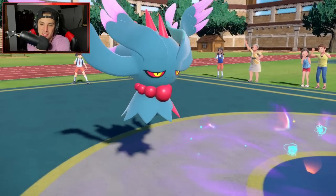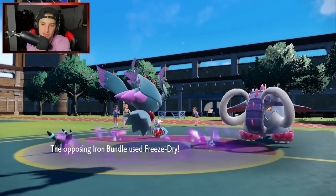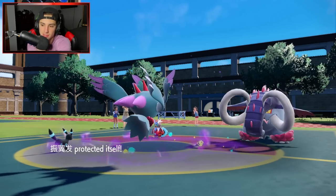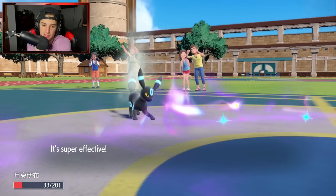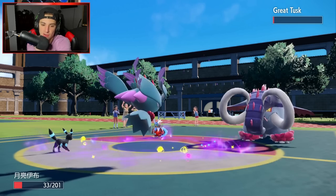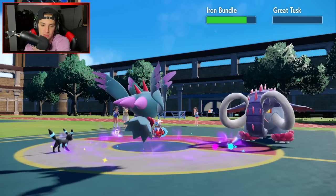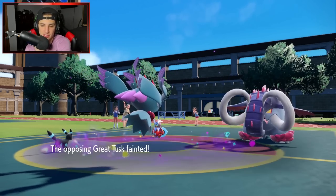Trying to Protect the Flutter. We protect it — a Freeze-Dry comes in and we block it! That's big time. Headlong Rush — no, it's a Close Combat. Super effective shot hurts a little bit. But now we get off a lovely little Snarl, drop that Special Attack, and we get Koken.